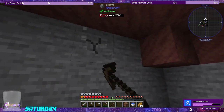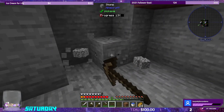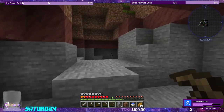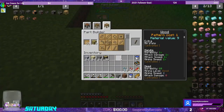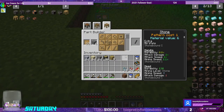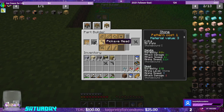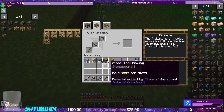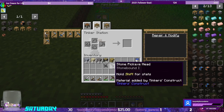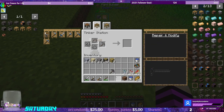So I believe it was material cost two. Let's just grab a couple. I think we should make the binding out of stone as well. So now we can replace the head and the binding. Let's see how this works - can't do both at the same time. Now we have a stone pickaxe.